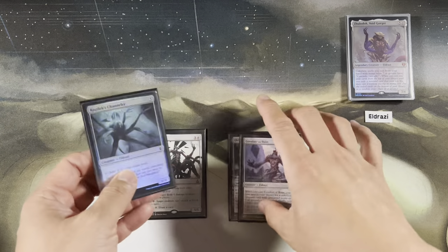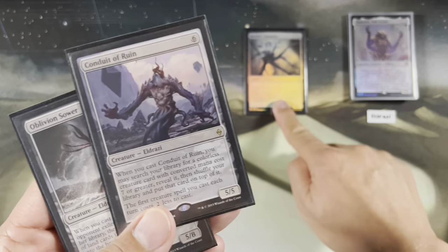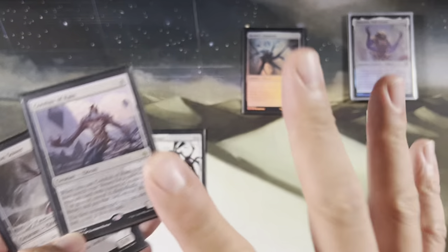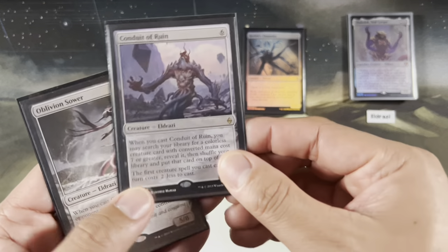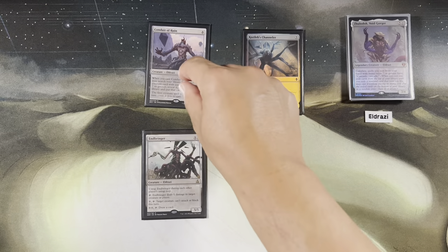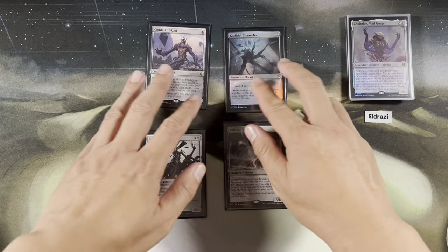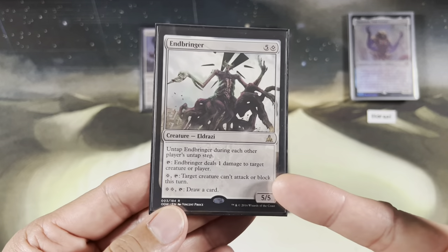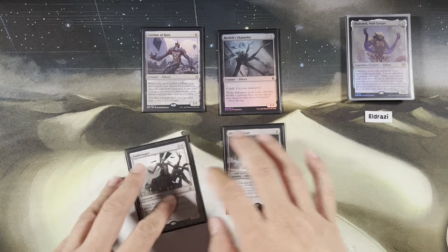We have three centrally ramped cards. Kozilek's Channeler taps for two. Conduit of Ruin — the first creature spell you cast each turn costs two less. Even if you pay five mana, as long as the mana value is above seven, you will trigger cascade, so that discount helps. It also lets you search for a mana-value seven or greater creature, which helps trigger Zuladok. Oblivion Sower lets you take your opponents' lands to help ramp. Endbringer has lots of text: untaps every turn, deals damage, prevents attacks or blocks, or draws cards — every single player's turn.